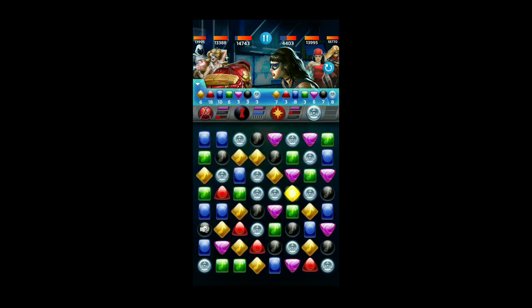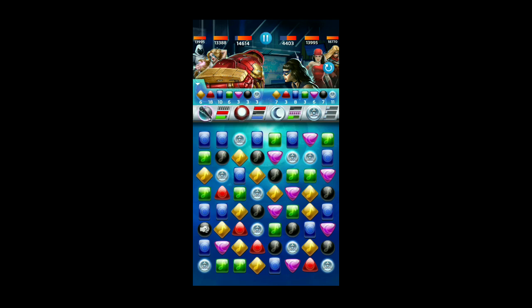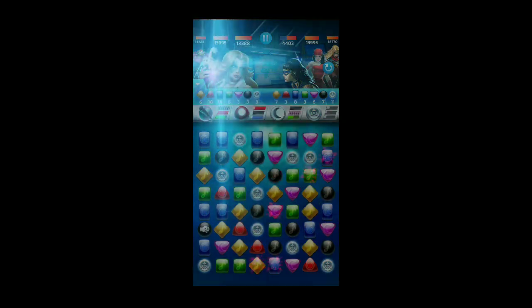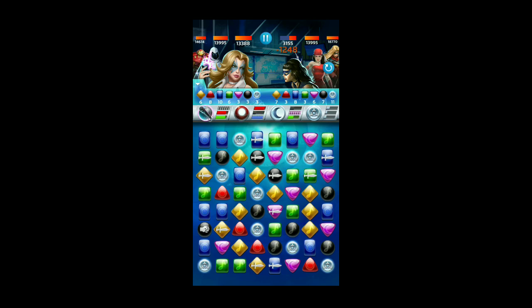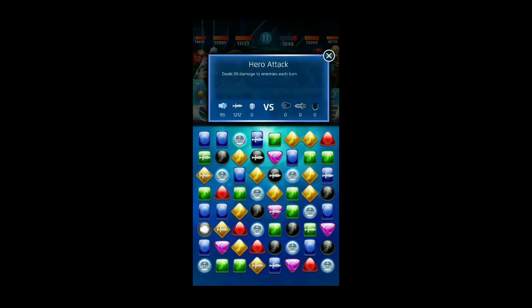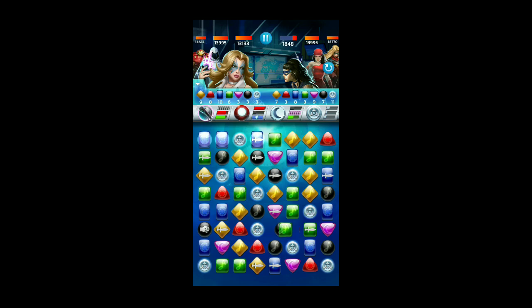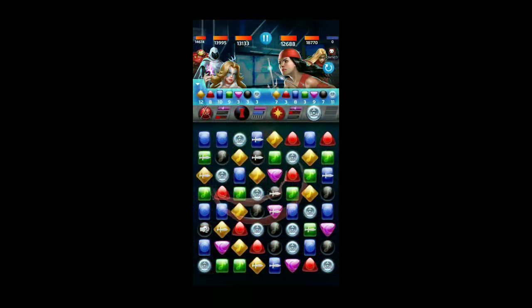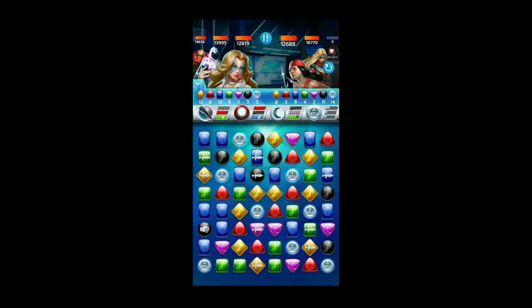We have two extra red uses because we're at 16 AP — 10 plus 3 plus 3, so just one short of another batch. Now Moon Knight's passive attack tile is going to deal extra damage because of all these strike tiles. Not only are we dealing extra damage, but with special tiles on the board we're also preventing Moonstone's Gravity Warp from dealing damage.